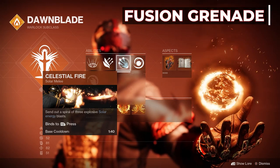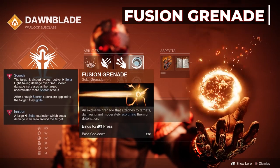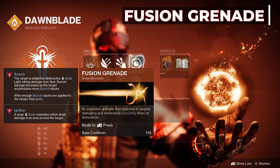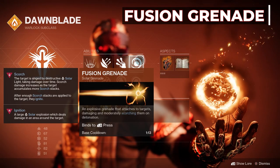Celestial Fire sends out a spiral of 3 explosive solar energy blasts, and each one applies 10 stacks of Scorch for a total of 30. And our Fusion Grenade — this grenade without the exotic armor piece and our next aspect will allow us to throw so many grenades. I honestly don't think Bungie intended for this to work as well as it does, but let's take advantage of it while it's available. Also remember this grenade applies Scorch to enemies.